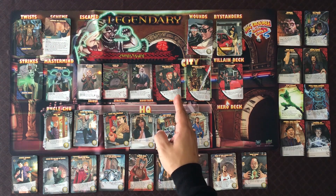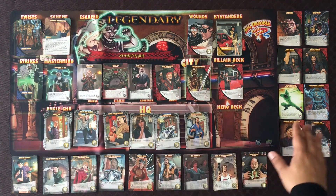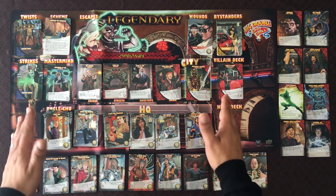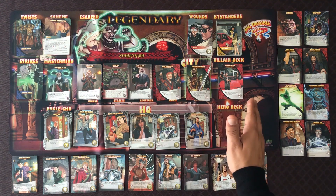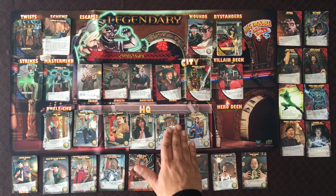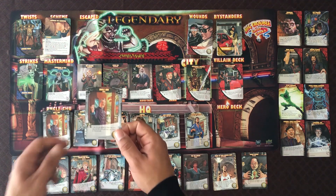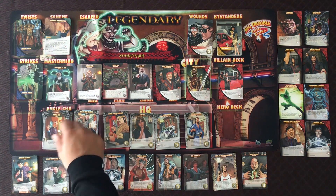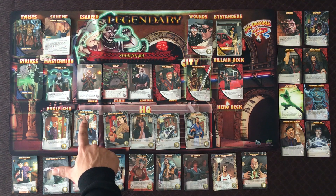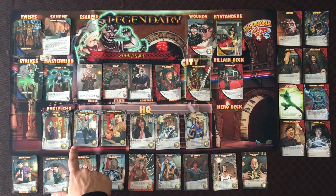Now we're going to take a look at the components for Legendary: Big Trouble in Little China. There are a lot of cards, so I've had to use the playmat — the first component — as a place to display the cards. It's rather big and doesn't fit easily on camera. We'll start with the generic cards: Uncle Chu is your standard hero you can recruit for a cost of three, always available. The Chang Sing Warriors and Chang Sing Strategists make up a large part of your base deck — the Warrior being the fight card and the Strategist being the recruitment card.